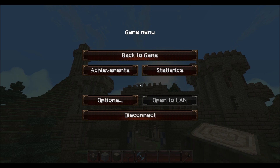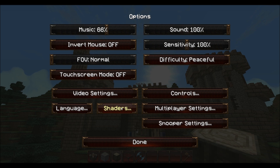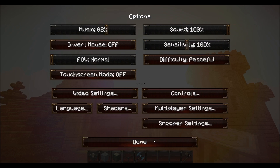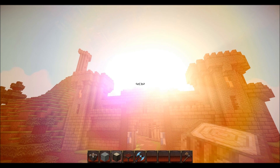Once you've got it all installed with Magic Launcher, you can come into your options and you'll now have this shaders folder. You open that shaders pack folder, you're going to drop in Sonic Ethers Unbelievable Shaders, you set them up, and that's all there is to it.